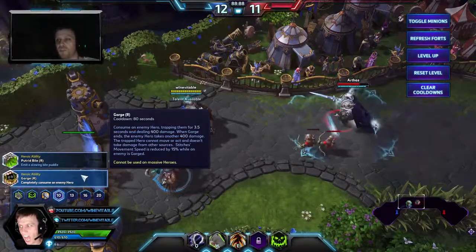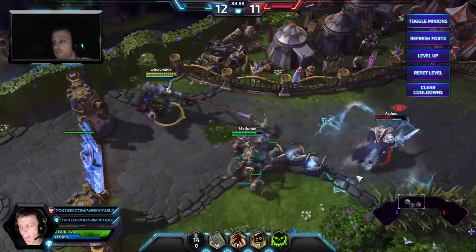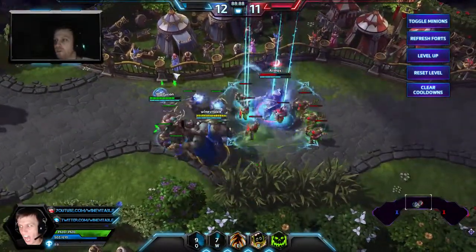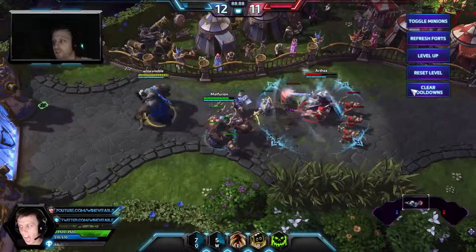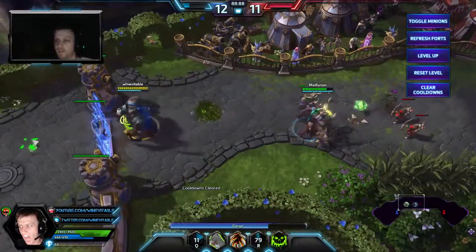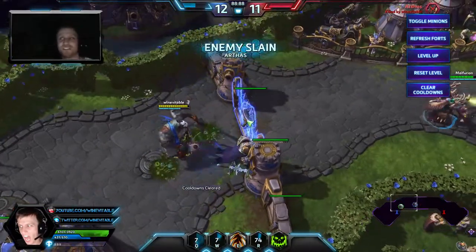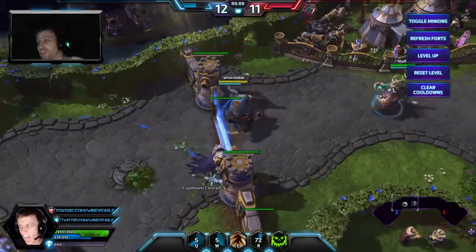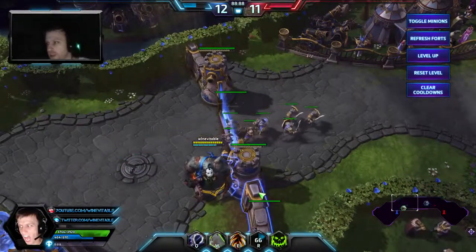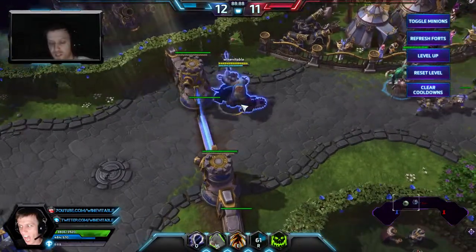Your move speed is reduced by 15% while gorging. If I take Gorge, a pretty cool tactic is you can actually walk people through the gate — he's trapped, he's dead. So you can do that to people in a live setting. There's actually a glitch where you can hook through the gate too, but I haven't been able to replicate that reliably.